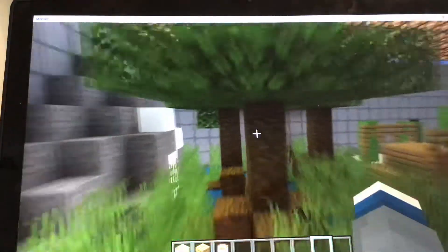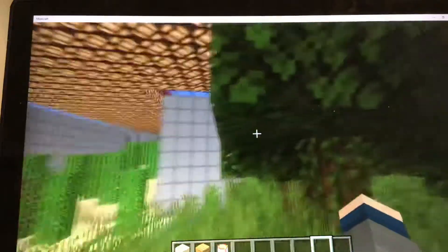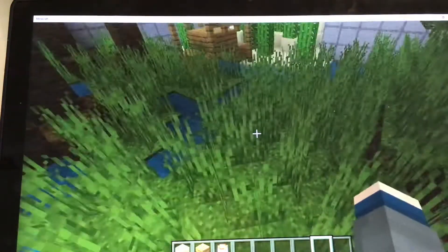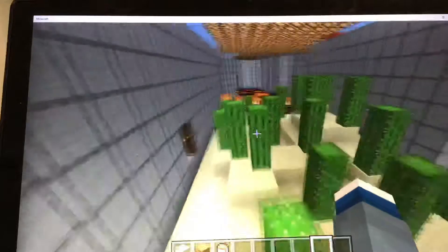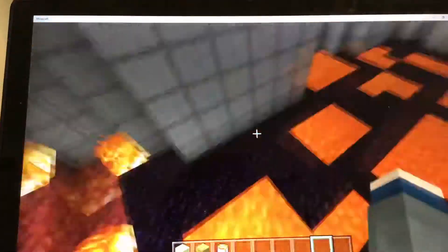This is a swamp I made. Oh, that's a mountain with a secret inside, and there's a chest in the desert too. This is a grassland. That's a forest. And this is the fire area, and this is lava.